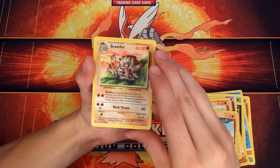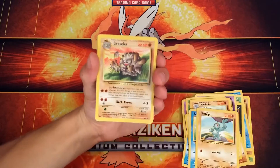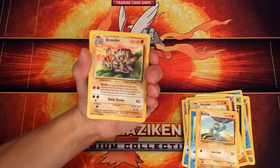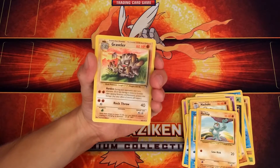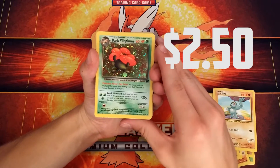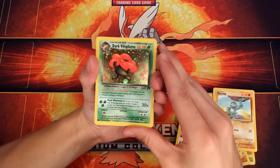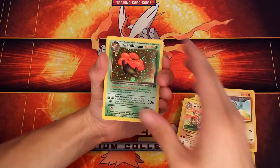Graveler. Wow, this art looks pretty old — yeah, it's 2002 though, so it's not too old. I mean, 14 years ago — that's still pretty old, but not as old as the originals. A Dark Vileplume Holo. I wonder how much this is worth, but it has the ability Hay Fever — no trainer cards can be played. Interesting ability there.